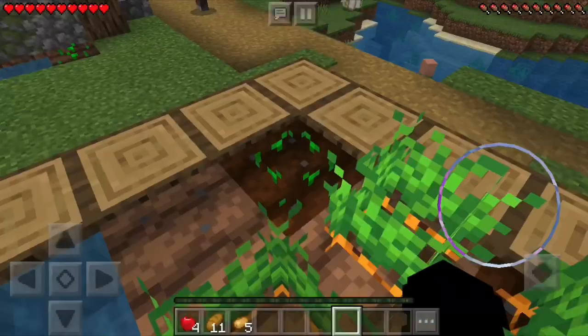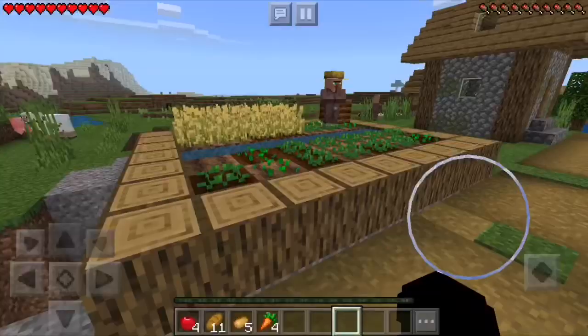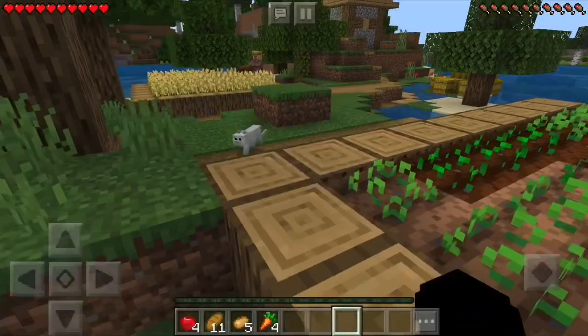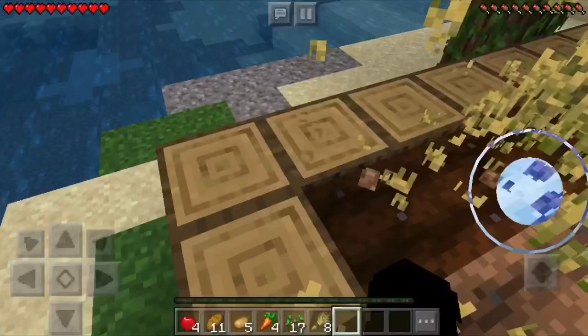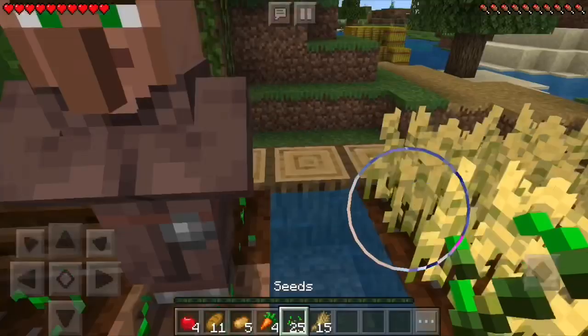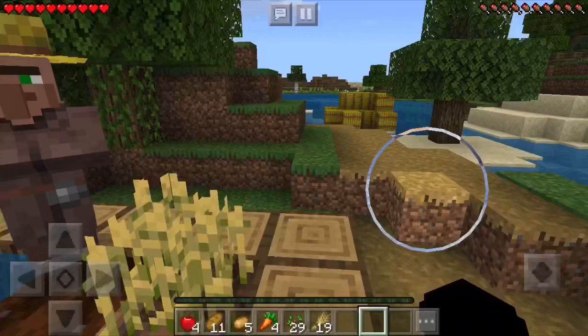Let's go ahead and get some carrots. I'll come down here and get a carrot. I'm probably going to make my own little farm. Let's go ahead and collect all this wheat, and maybe if I can replant it — I'll get the bucket back. Let me go ahead and replant that and try to fix the crops.